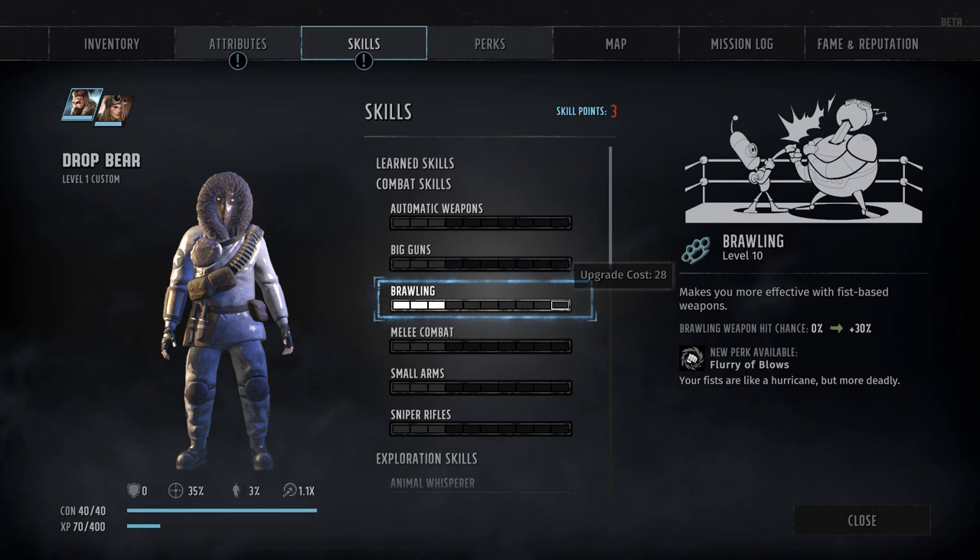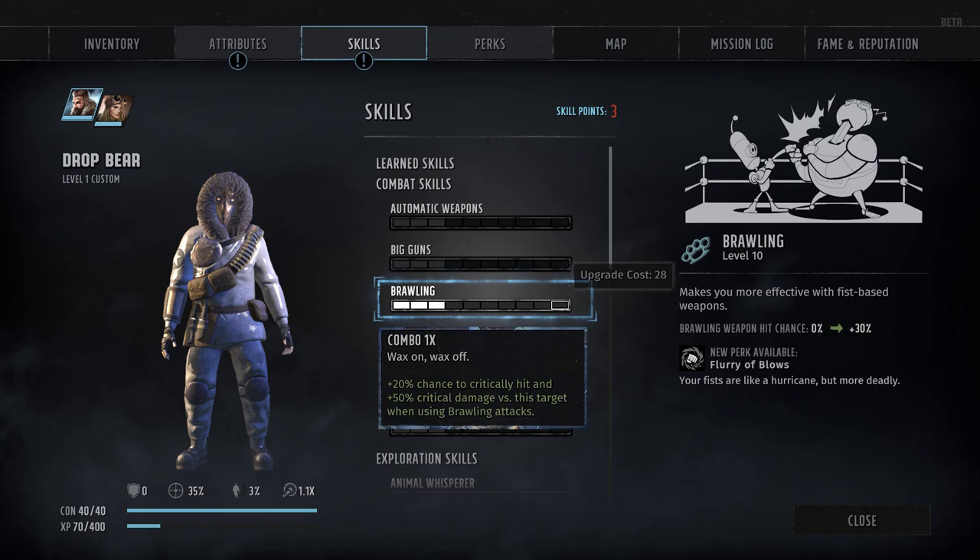Coming up next, we've got skill number 6, Brawling. Like the other combat skills, it determines your effectiveness when using the relevant weapons and grants a stacking plus 2% bonus to accuracy per rank. But Brawling also uses a unique combo system, which provides additional stacking bonuses when you focus on a single target. The first stack of combo grants plus 20% to your crit chance and plus 50% to your crit multiplier, but only as long as you keep attacking that target. Each subsequent stack of combo adds an additional plus 20% crit chance and plus 25% crit multiplier, up to a maximum of 5 stacks.